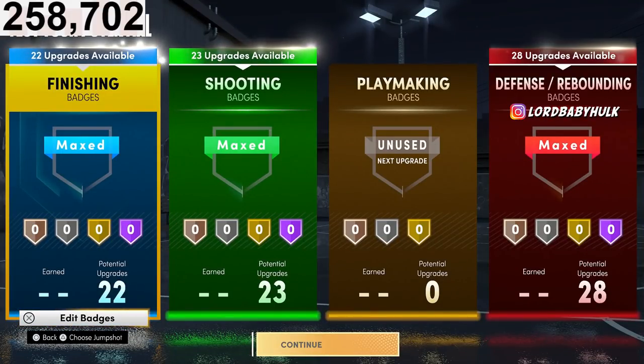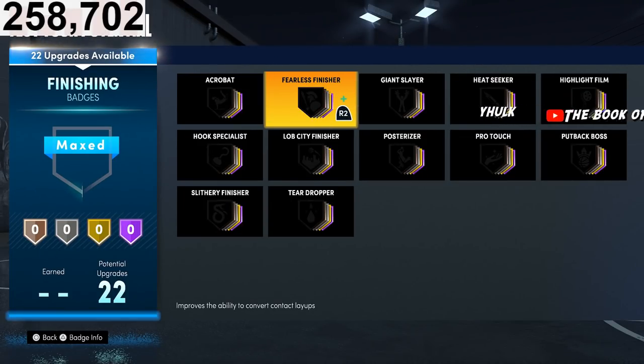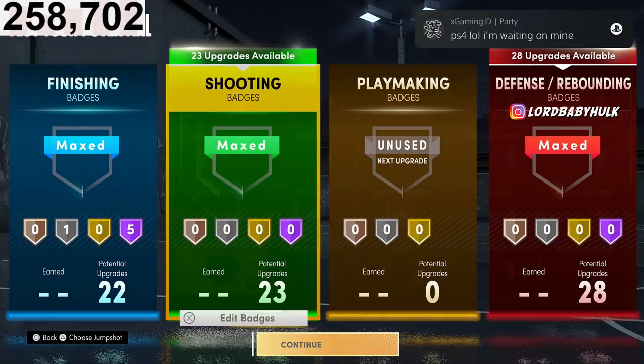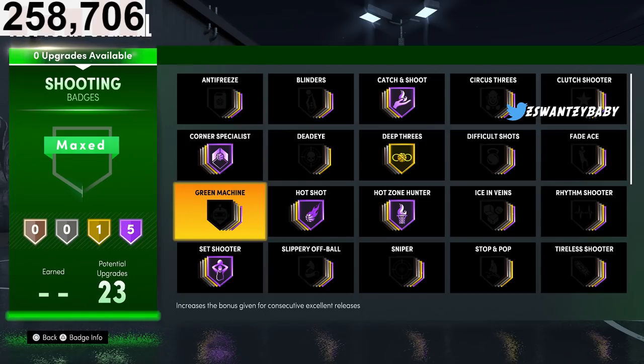There are so many new badges it could take 10 minutes to go through them all, so I'm just going to show you them. Once I get more familiar with the badges, I'll probably rock something like this for shooting. For playmaking: big zero. For defense, I'll show you what I'm thinking. I haven't had much experience playing the game because 2K is trash — I got the game early but everyone's getting banned so I have no one to play with and can't get career progress. I'll probably rock badges like this for the lock overall.